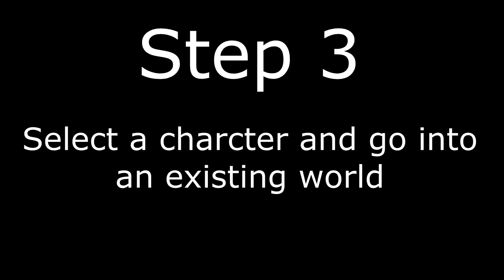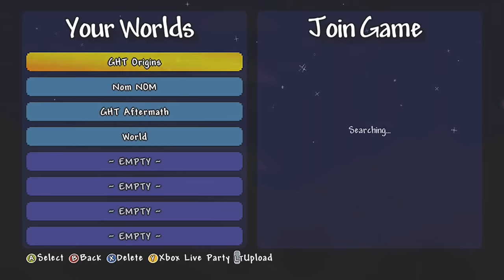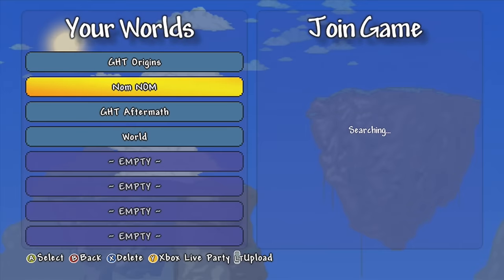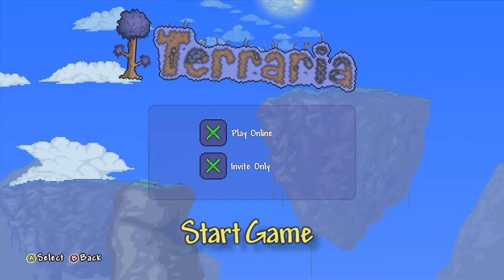Step three: select your character and go into an existing world. I can't emphasize this enough — you need to choose an existing character and go into an existing world. This world needs to have at least one hour of playtime on it.